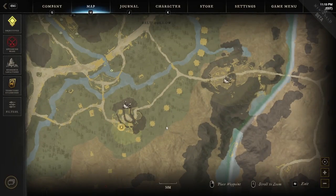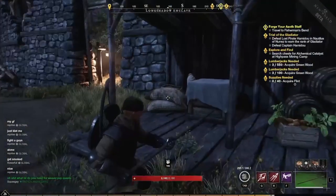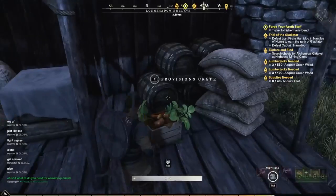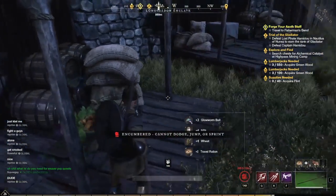Now I'm over in an adjacent area — Stone Tooth Terrace had level 13 mobs, here it's level 12. I can see the gates right here. You come in — boom, Provisions Crate. Easy peasy. And I am encumbered, so it looks like I'm heading back to town.